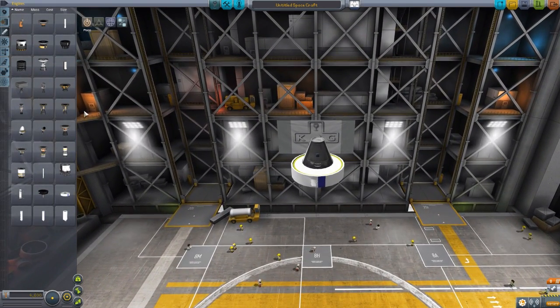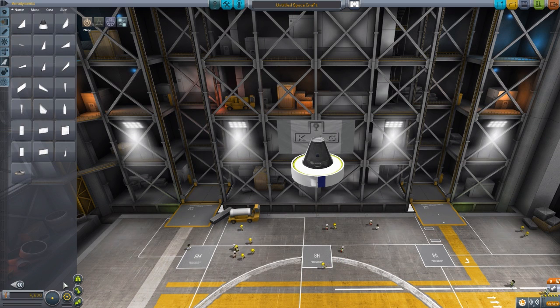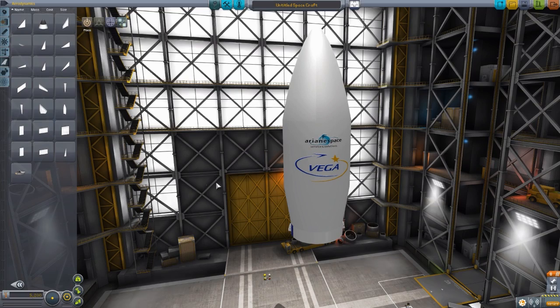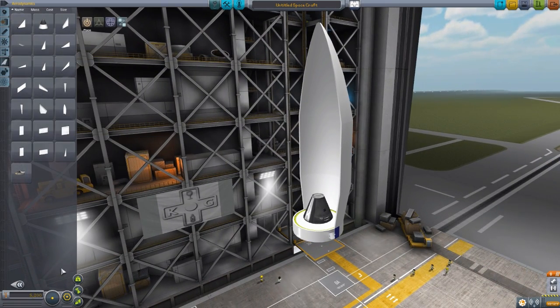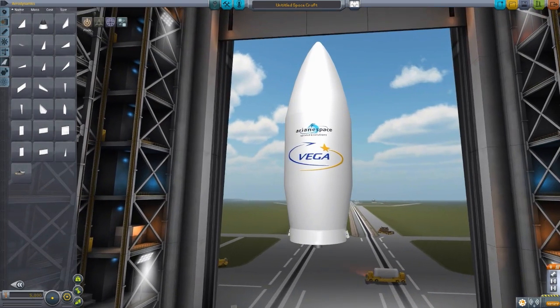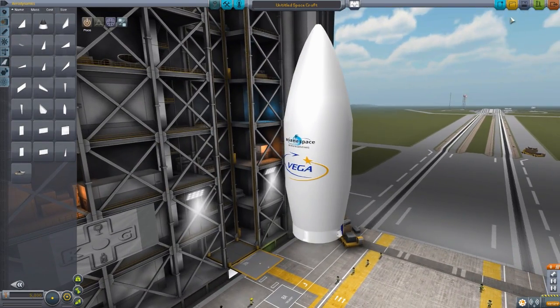The last part we have is the fairings, which are in the aerodynamic section of course. There it is — the Vega half fairing. These attach to those secondary attachment points on the Avum so that you have the custom Vega fairing. It would be kind of cool if it came in more parts — just the clamshell version of two half fairings. I mean, it works, but I've gotten so used to using the new stock procedural fairings that it's kind of weird going back to solid ones like this. But if you place them on both sides, you'll have a good enough time. So we have the nice Vega fairings on there — and yeah, that is all the parts.